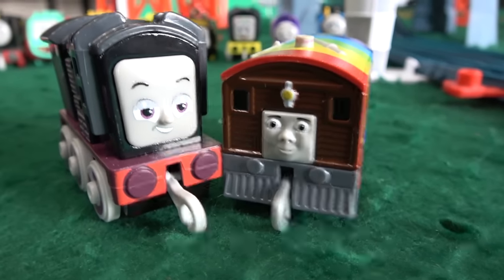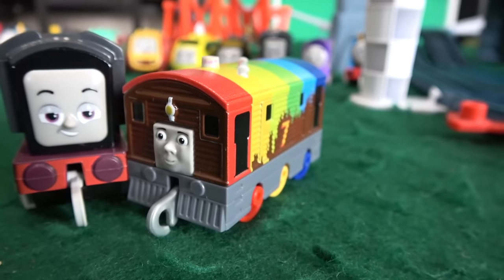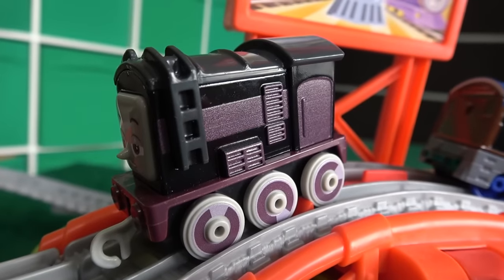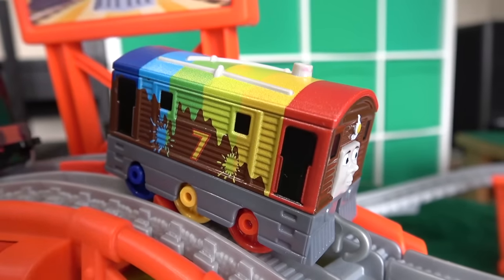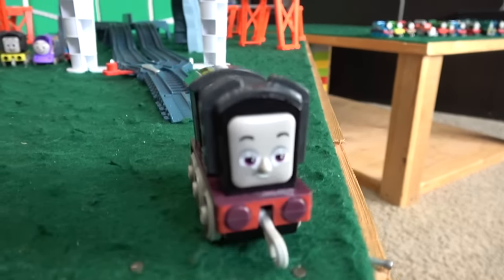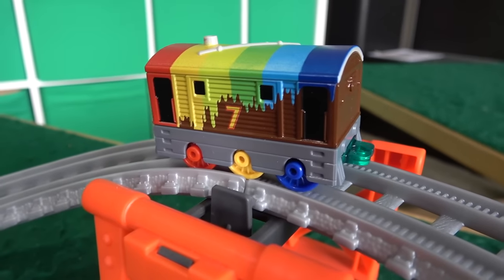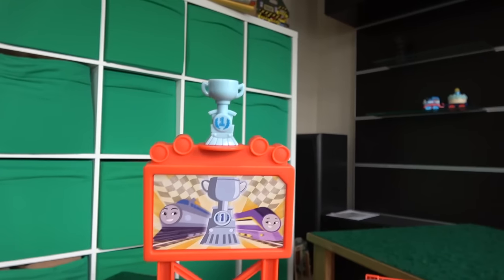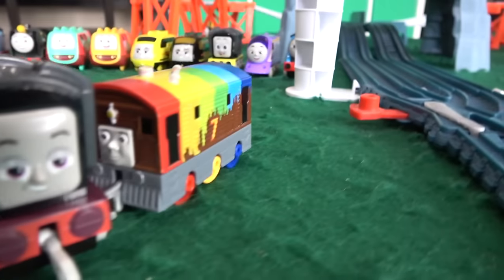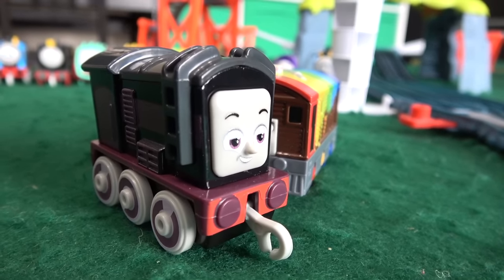Next up, it's a battle of the square engines. Diesel looking devious as always, going up against Rainbow Toby. Off they go, we follow Diesel around as he comes down and around and wins. Rainbow Toby stopped! I'm beginning to think that this track is built specifically for the newer style push-alongs. The old ones do work, but not as well as these new ones, who have been dominating the races.